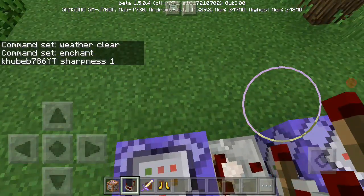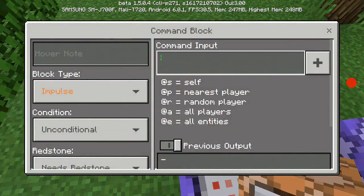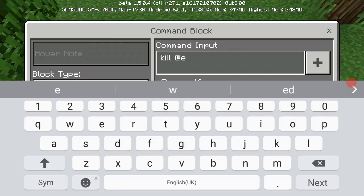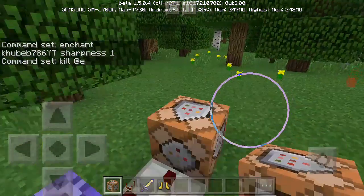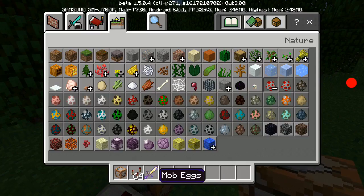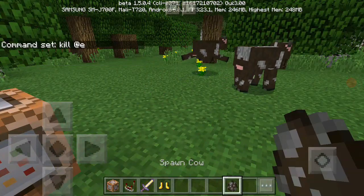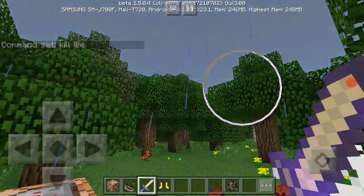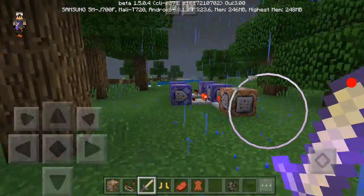Go to the first command block with the sharpness enchant, place another comparator on it, and then place another command block. In that block, put 'kill @e' so anyone who comes near the sword basically dies. Now let me spawn some cows — this is your friend — and you pull out the sword. Look, it starts raining and everyone near you dies. It's really cool!